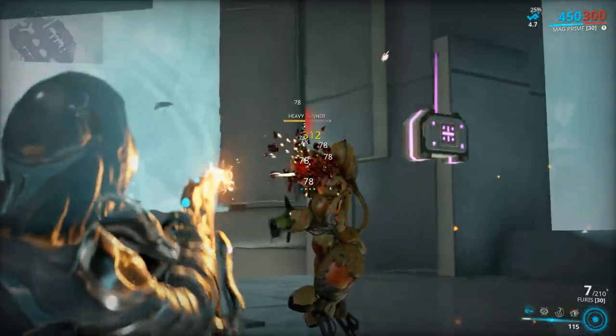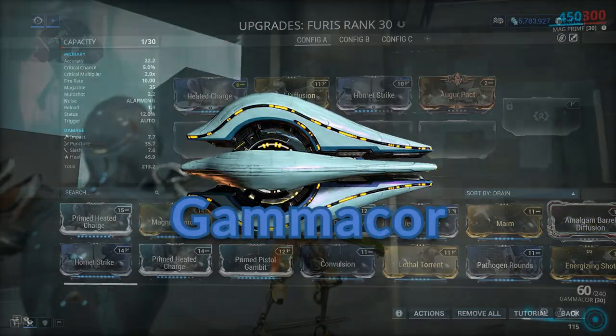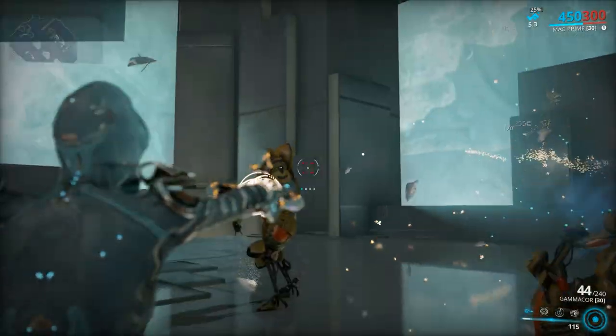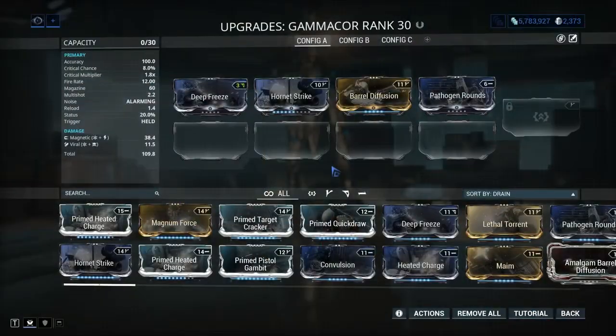Vipers: this is basically your standard automatic pistol. Aside from its solid performance it has a syndicate augment that will make it lifesteal for you — this is the easiest way to heal yourself in early game. Gammacor: now this is a good futuristic weapon. It's a beam weapon and I love my beam weapons — just look at how awesome it looks.